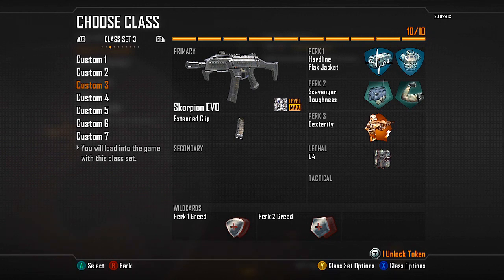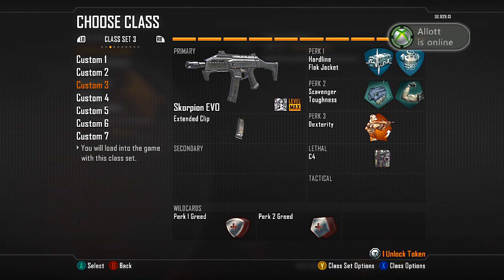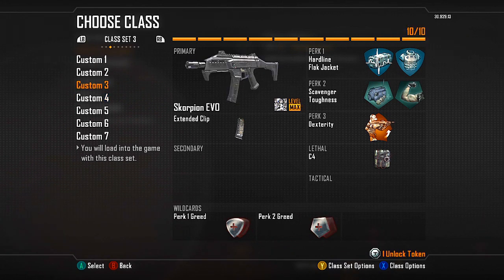Next up is my go-to class if I'm having a bad game on a generally small to medium map — this gun absolutely destroys people from close range, it's so overpowered. The only difference in perks is flat jacket. I've been playing a lot of domination, so I need flat jacket because the amount of grenades that fly in when you're trying to cap is constantly getting you killed. It's probably one of my favourite perks even though I neglected it for about four months. I'm using extended clip because it goes through bullets so quick — you need it to get two or three people in the same clip.